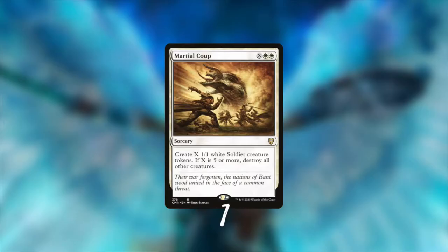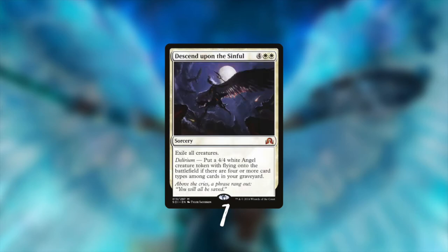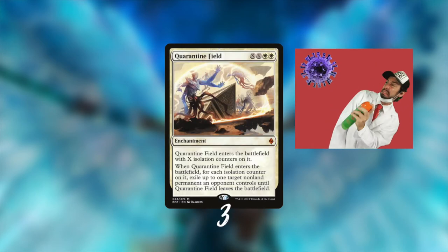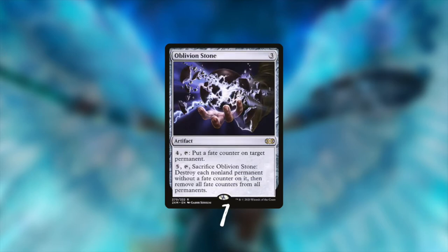This is not really a fast deck, so we need a lot of removal to stop our opponent from attacking before we can get our combo online. Martial Coup is both an X spell that makes tokens and a removal spell. Fumigate can gain us back some life while destroying all creatures. Descent upon the Sinful removes all creatures, which is great versus graveyard strategies. I also included 3 copies of Quarantine Field - with all the mana this can sometimes be a sweeper for all your opponents' permanents. And because we have a lot of colorless mana in the deck I also included 1 Oblivion Stone.